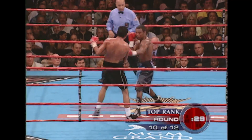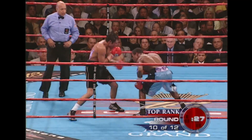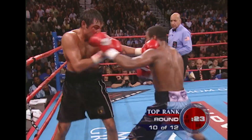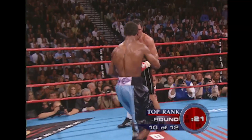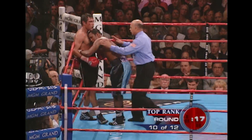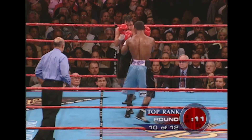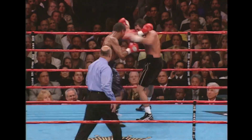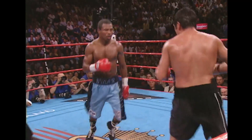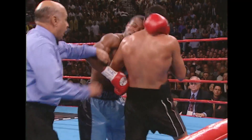There's a combination from De La Hoya. Mosley slipped, gets hit with a right hand. Mosley tried to get back into it, countering, putting the pressure on De La Hoya. 19 seconds left. De La Hoya looking a little winded. Big right from Mosley. Who won this round? I don't know. Me either.